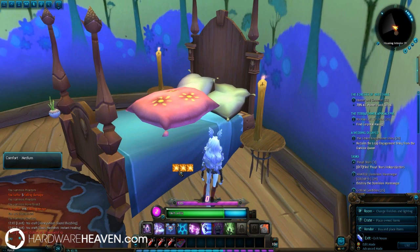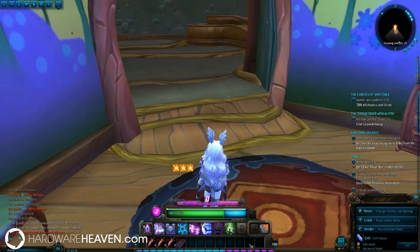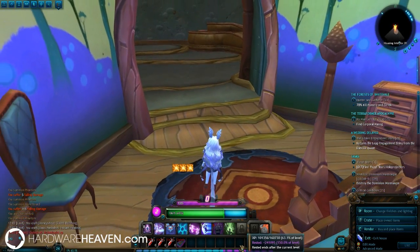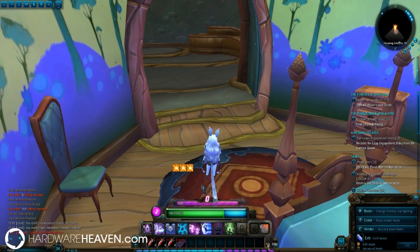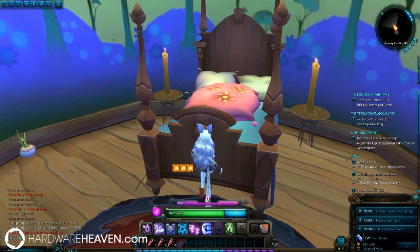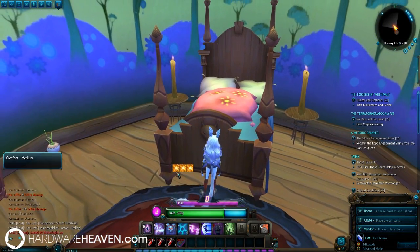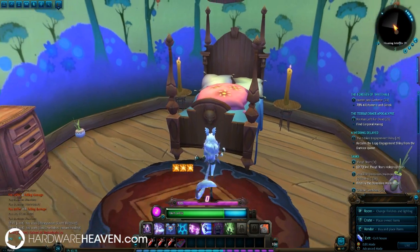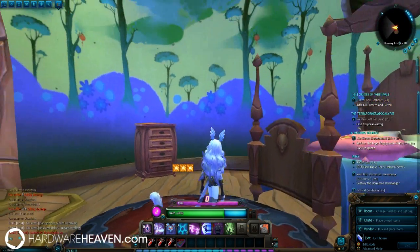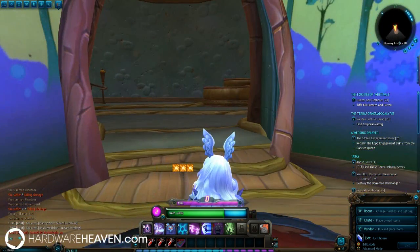You can see I've now got some buffs being in this room — I've got Comfort Medium because I've got a nice level of furniture, and I've also got Lighting Small and Ambient Small. This is basically my rested bonus. You can see on my bar that I'm 150% of my level rested, and it ends after the current level. The more comfort, lighting, and ambience I have, the bigger that bonus will be.